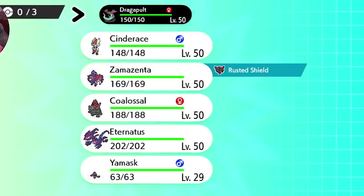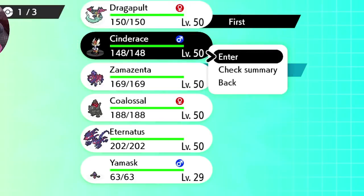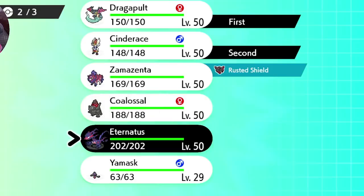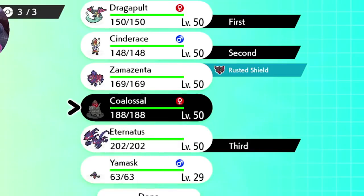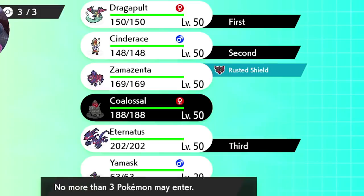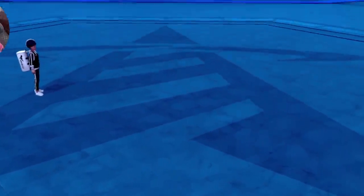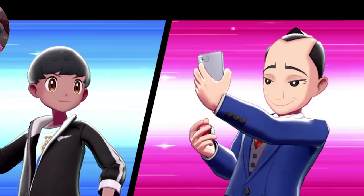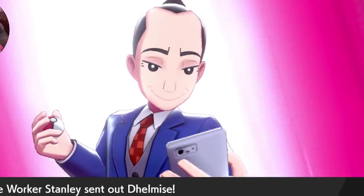So I'm picking my team — Dragapult, we're going to pick Cinderace, and Eternatus. I think those three are good. You can't bring a fourth; you have to bring three in. So then I go inside and I start battling different trainers, and it's pretty much going to start off like this. We get challenged, we fight them, we beat them.